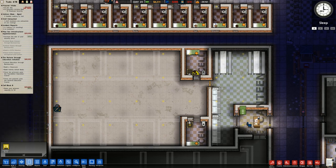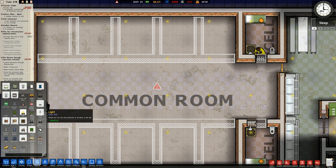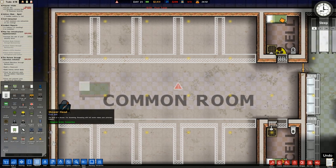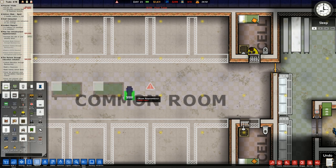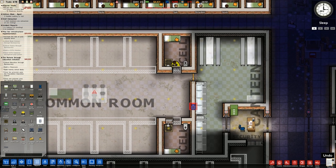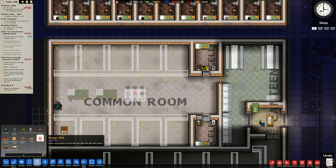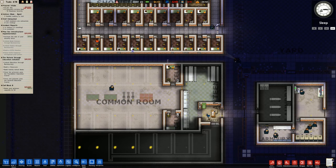In terms of rooms, we want a common room — we'll place it in here with a couple of things: a couple of pool tables, a couple of weights benches, phone booths, and prayer mats. Whatever else we need, probably some chairs.